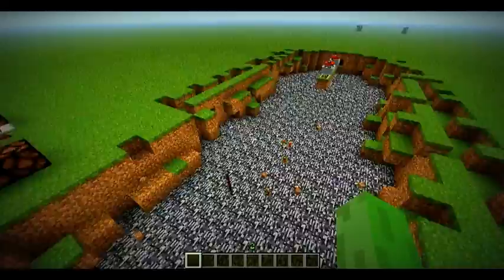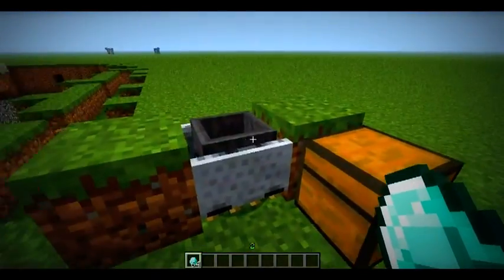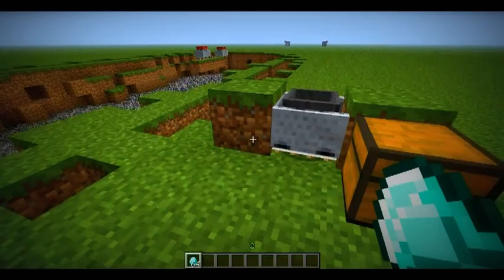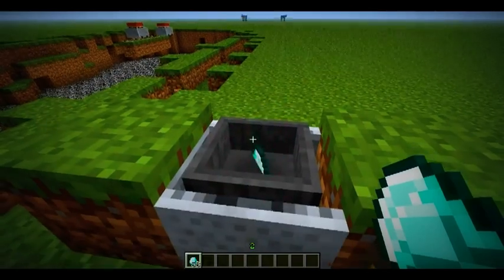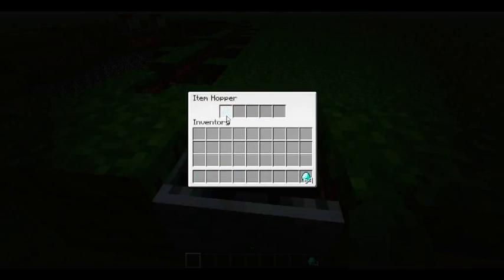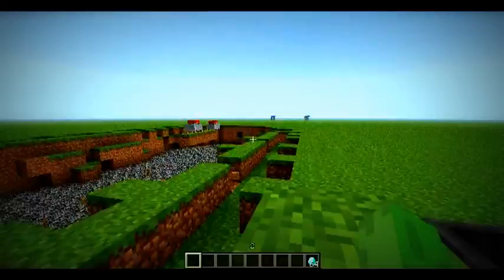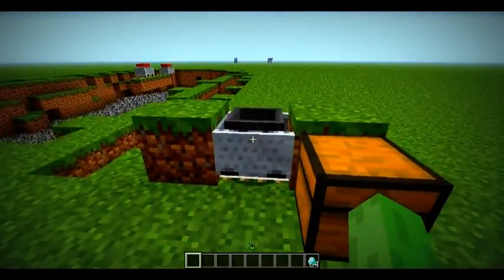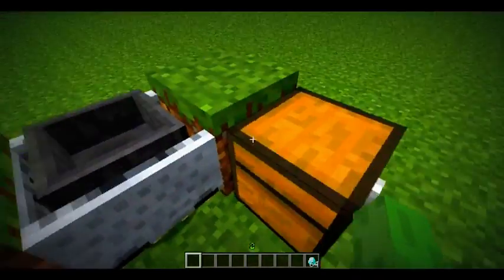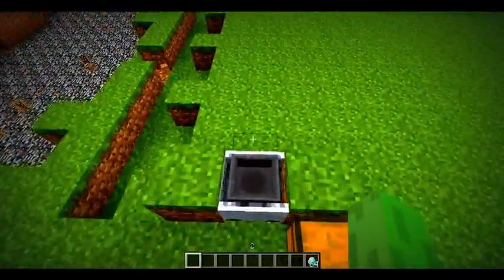There are also new minecarts with hoppers. Pretty much how you make them is a minecart with a hopper on top. It works the same as a hopper — you throw stuff in, it comes here, and you drop it. I haven't quite figured out how to get the items into a chest, but if you guys figure it out, good for you.